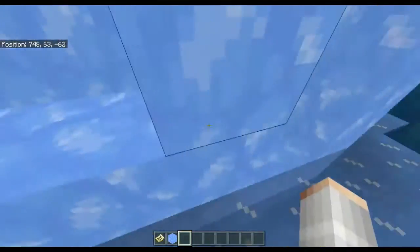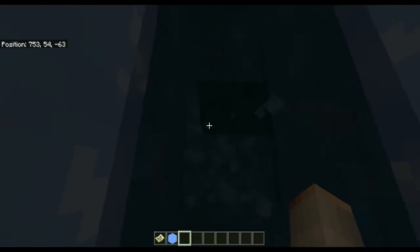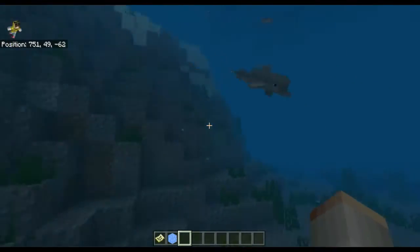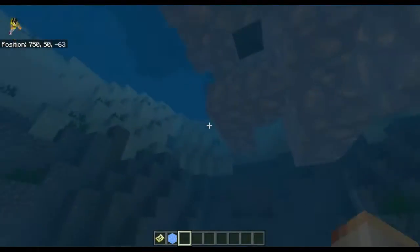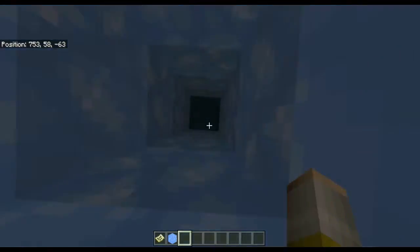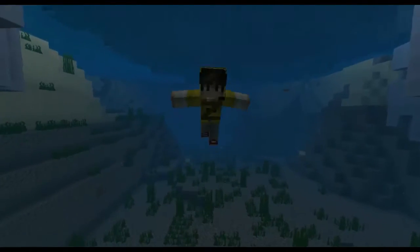This blue ice goes all the way down — if you really wanted to, I'll show you: you could have a house that goes down into the ocean, which is cool, but you'd need a ladder or something going down. With the new way ladders work with water, you could basically climb up, which is quite cool. Anyway, I'm going to leave this seed and go on to the last seed — see you at seed six.